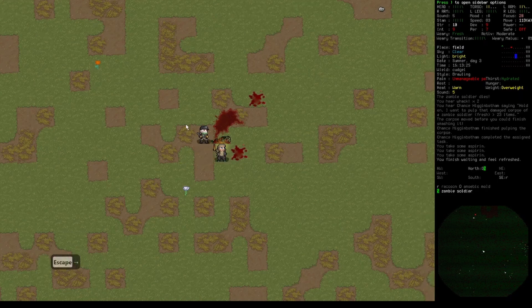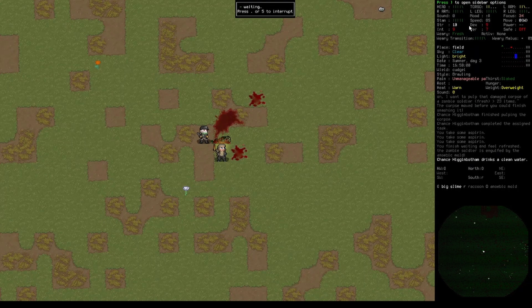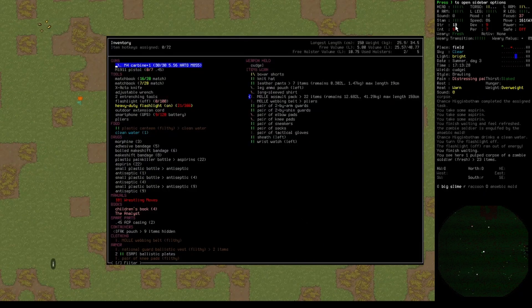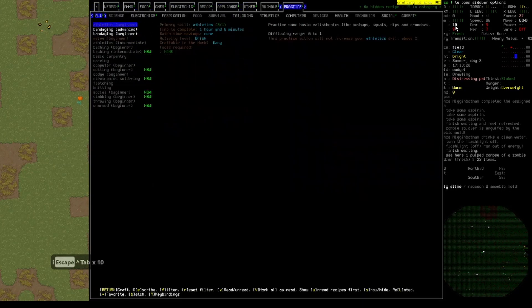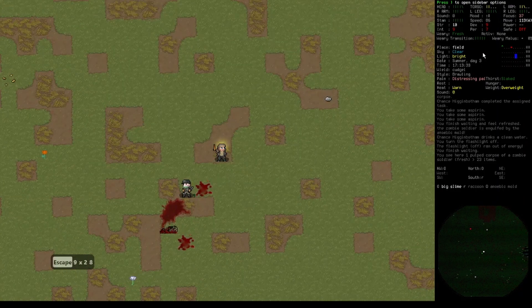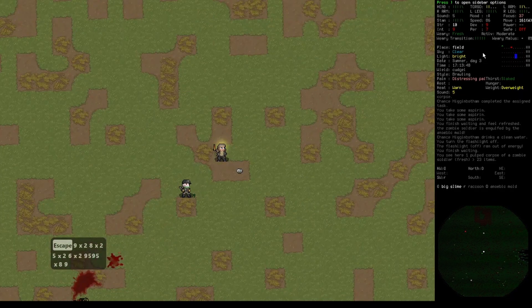Our strength is supposed to be more than 10. I'm using the stats-through-skills mode, so if you have a lot of stats in some specific areas it will increase the stats somehow. I don't know how it's calculated but I like the mod.